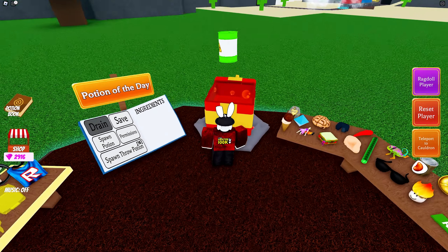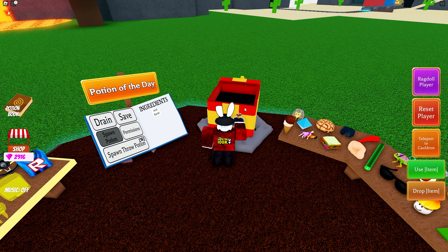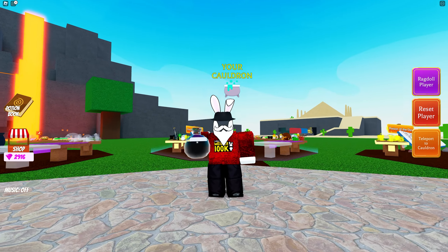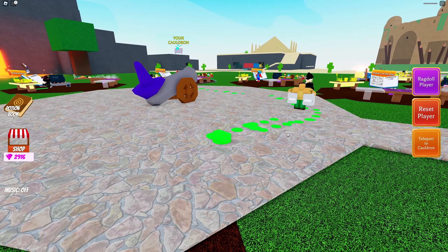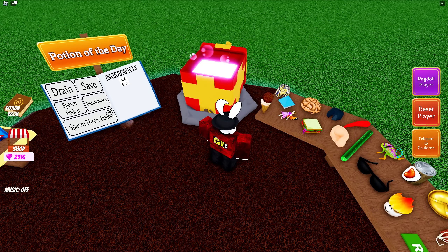We're going to drain it out, drop it inside, and this will give us the acid barrel — the acid melt potion. I'm very curious what will happen here. Oh, that's actually pretty cool! It looks like we're melting over time and eventually we will just completely turn into acid. That's a pretty interesting one.